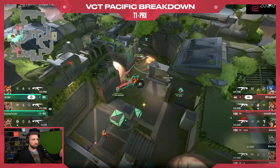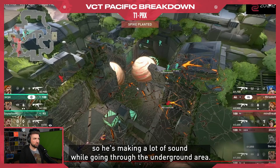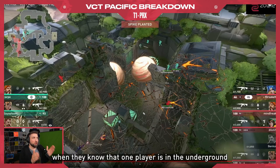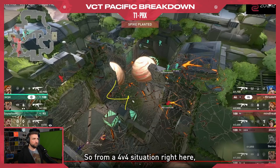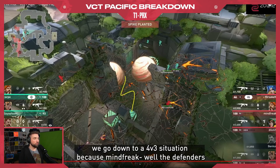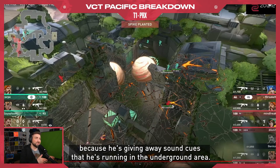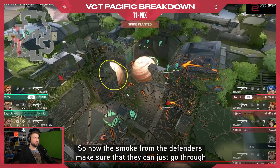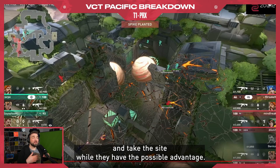When that happens, it opens up the site for the plant and makes T1 have to retake with the ultimate. Now this is a perfect read — why? Pay attention to Mindfreak. Mindfreak is currently in the underground, making a lot of sound while going through that area, and that enables the defenders to choose the moment to strike. When they know one player is in the underground, he's not going to be able to help during the retake. So from a 4v4 situation, we go down to a 4v3 because Mindfreak — the defenders don't know which player it is — is giving away sound cues that he's running underground. The smoke from the defenders makes sure they can go through the Jenny area to cascade with the Breach ultimate and take the site while they have the advantage.